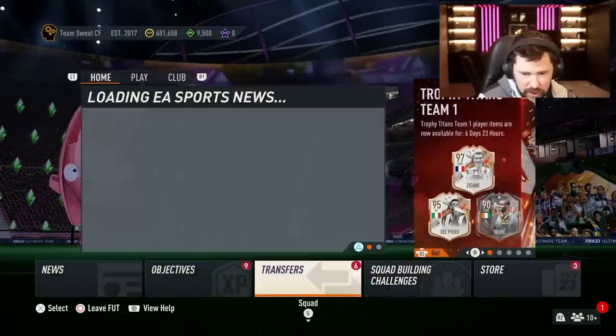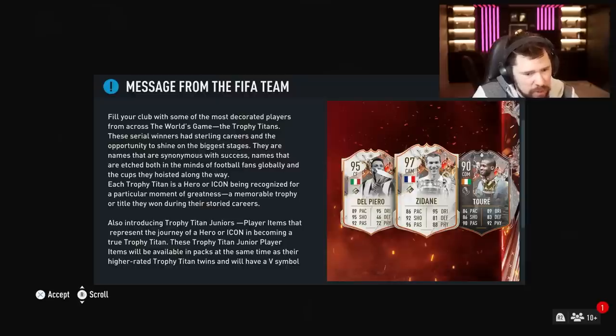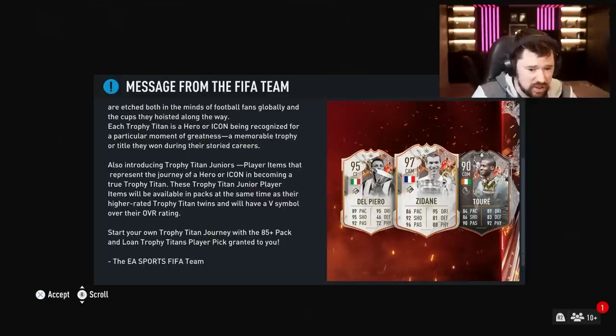Let's see what this promo is actually saying - 97 Zidane in there. Trophy Titans: fill your clubs with some of the most decorated players from across the world's game. These serial winners had sterling careers and the opportunity to shine on the biggest stages. Each Trophy Titan is a hero or icon recognised for a particular moment of greatness. Introducing Trophy Titans Juniors - player items representing the journey of a hero or icon in becoming a true Trophy Titan. They'll have a V symbol over their overall rating. Start with the 85-plus pack and loan Trophy Titan pack granted to you.